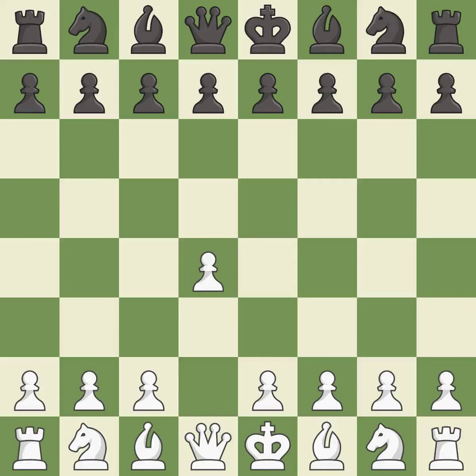Opening with the Queen's pawn controls the center and usually leads to a more positional development of the pieces. d5 establishes a presence in the center, controls the e4 square, and opens up the light-squared bishop. Nf3 develops the knight toward the center and protects the d4 pawn.